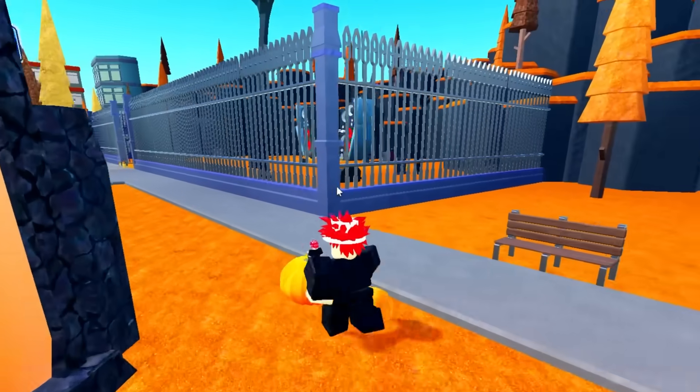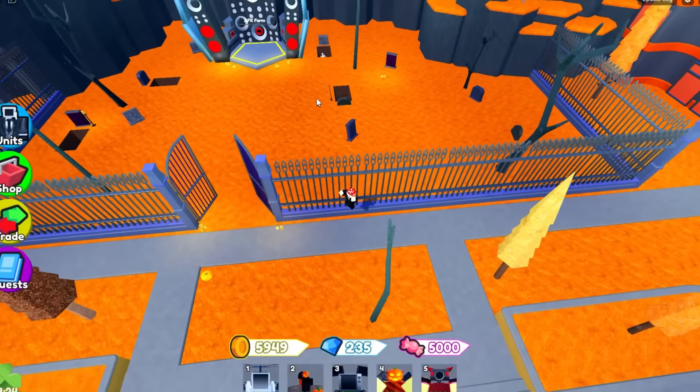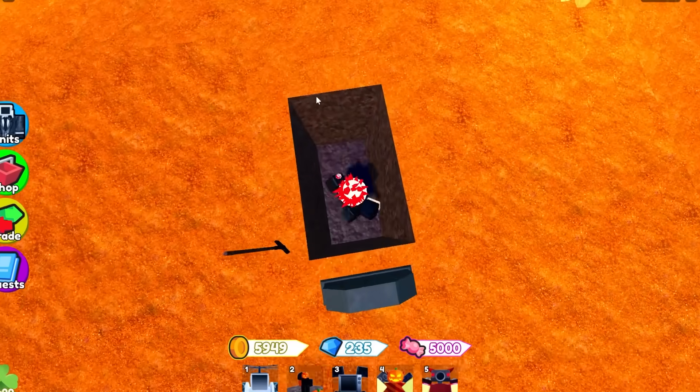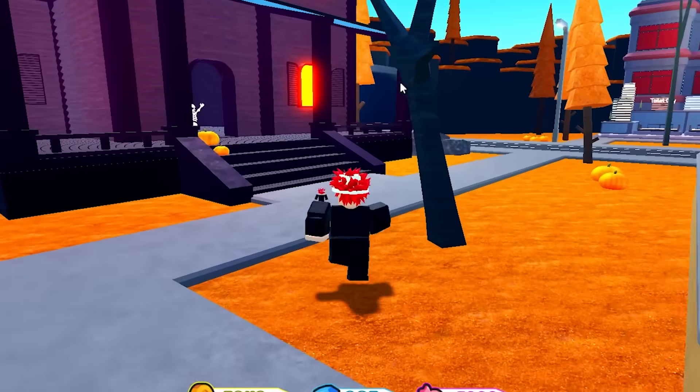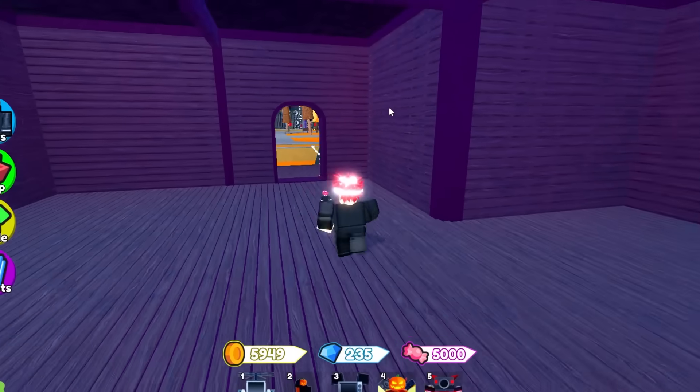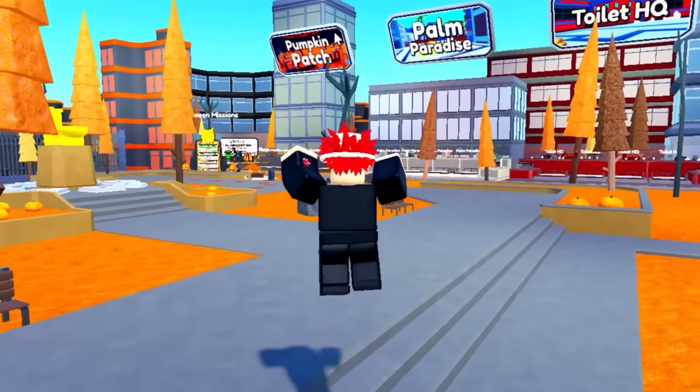Now we're gonna go check out the Pumpkin Patch event. There's a little gate — that's where the AFK farm is. There might be something secret over here. There's also a haunted house, but inside it's just decorations. Hi Mr. Skeleton!